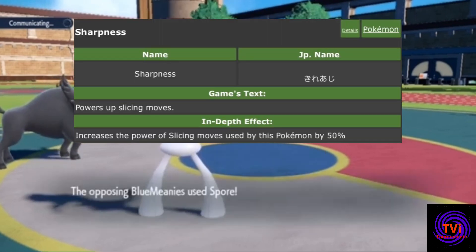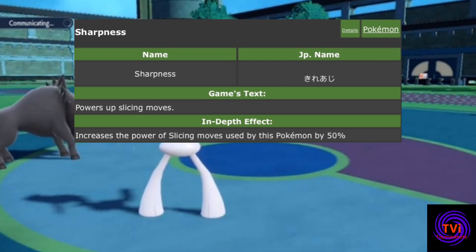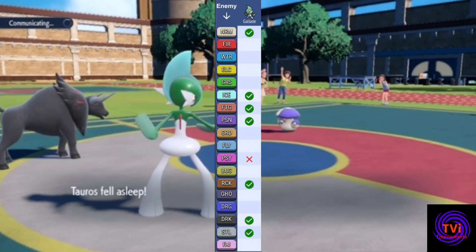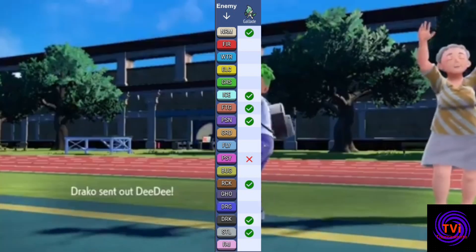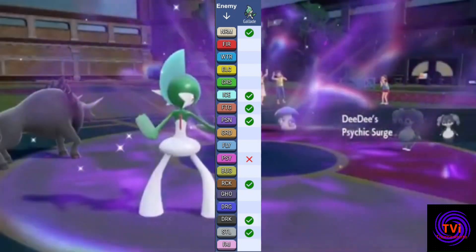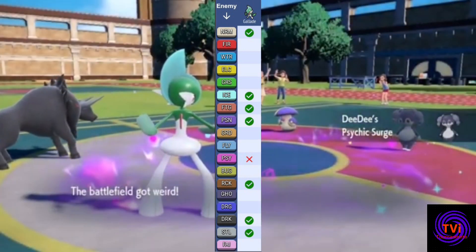Bringing us back to the Sharpness ability, it's definitely a great addition to Gallade's arsenal as moves such as Psycho Cut and Sacred Sword get boosted by 50%, in addition to the STAB boost, effectively making these moves do double damage to any Pokémon and will usually result in a knockout if the opponent is a Rock, Steel, Normal, Ice, Dark, Fighting or Poison type.